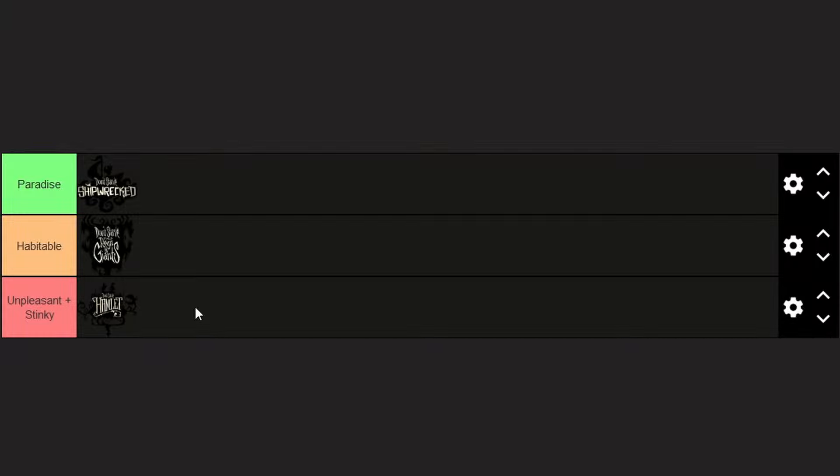So here we are — the end of the tier list. Don't Starve Shipwrecked is sitting in Paradise tier thanks to its incredible long-term base potential and pleasant environment. Directly under it, in Habitable, is the world of Don't Starve Reign of Giants, which also has huge potential for a long-term base, but the threats there have a higher chance of destroying that base. And finally, in the unpleasant plus stinky tier, you have the world of Don't Starve Hamlet. Despite being one of the best DLCs made, the map is truly an awful place to live long-term. Sure, you have permanent growing seasons, but you also have permanent growing seasons in Shipwrecked thanks to Ice Fling-O-Matics.